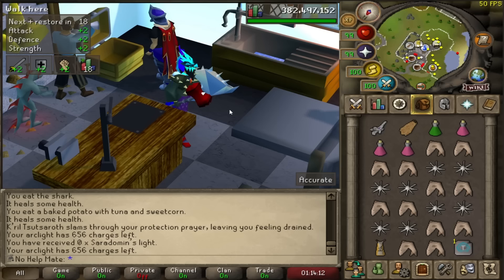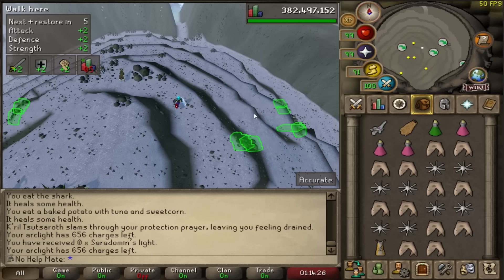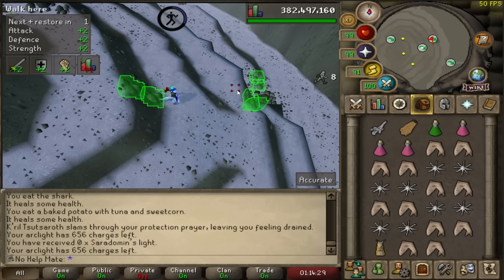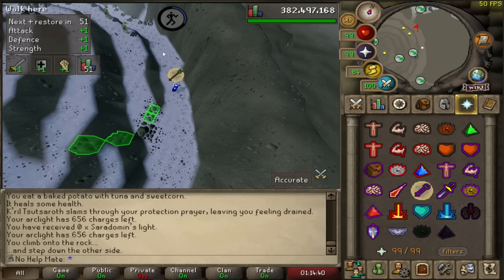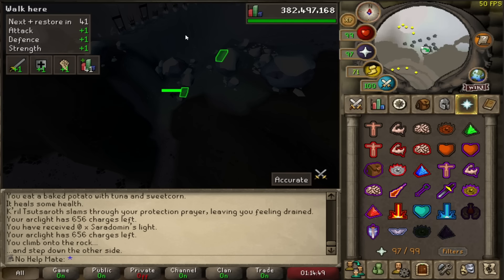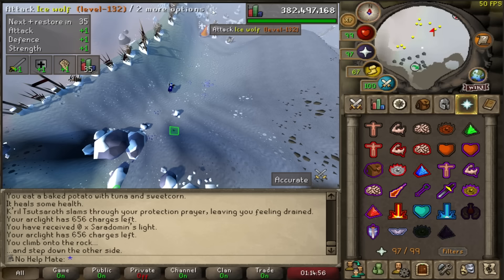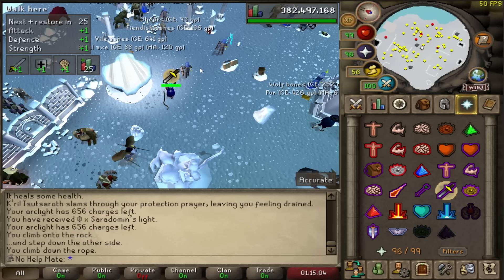Now let's head to the God Wars Dungeon. Start by using a Trollheim teleport and running down the hill. If you have RuneLite, it'll show you exactly where to click. The first time coming here, make sure to bring a rope. Climb the rocks, and when you get up here put protect from range on so the trolls don't hit you. When you get here, either enter the crack or push the boulder — it doesn't really matter. Once you're up top, put protect from melee on against the ice wolves and enter the God Wars Dungeon.